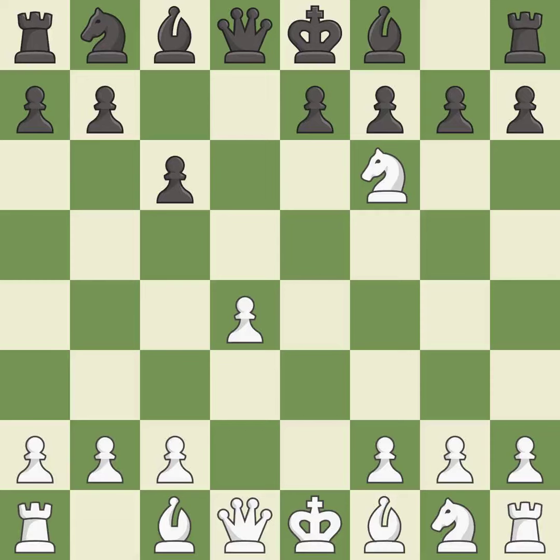Nxf6+ captures the knight, checks the black king, and forces black to double their f-pawns. gxf6 captures the knight and opens the g-file, but also weakens the king's side.